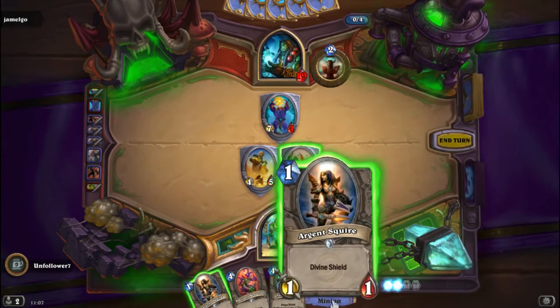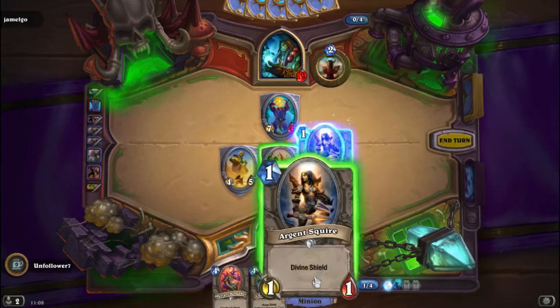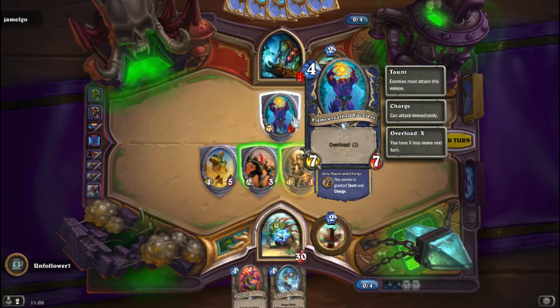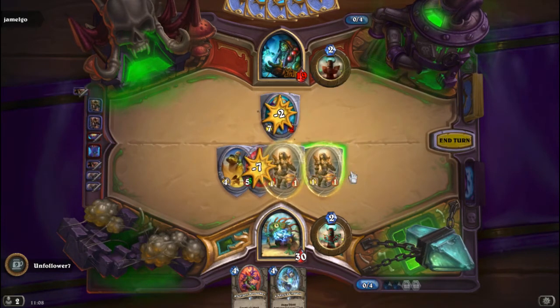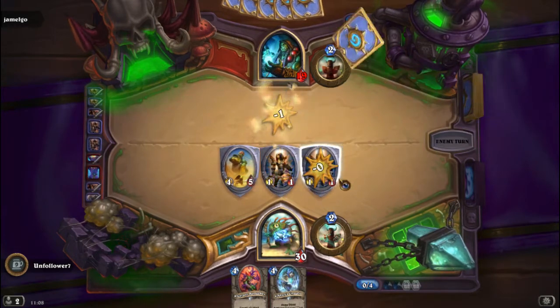All right, so let's go out — we should probably go out with our two Divine Shields. The Faceless is in our deck and we do have two of them; they are going to be really helpful. But yeah, let's just concentrate on trying to keep a few minions on the board and force them to clear our minions.